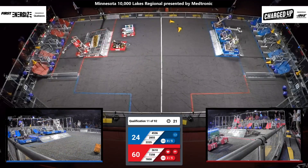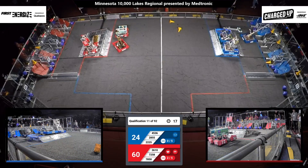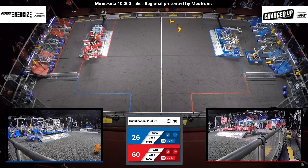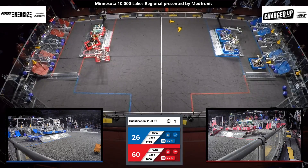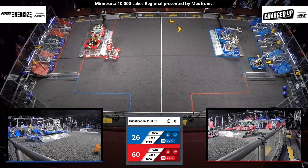Two Blue Alliance robots on their charge station — they're docked and engaged. That's 10 points apiece. One Red Alliance robot on the charge station; they might be trying to get all three robots. It's a tight squeeze — can they do it? Eight seconds left. They're teetering back and forth. They're engaged, but 78-50 might have fallen off the side. Two seconds left to go, one — as time runs out.